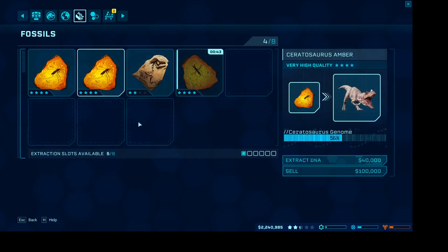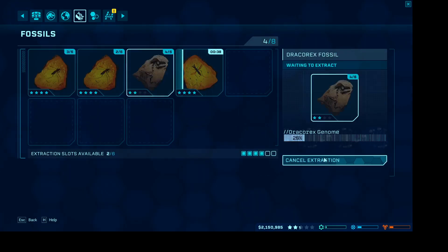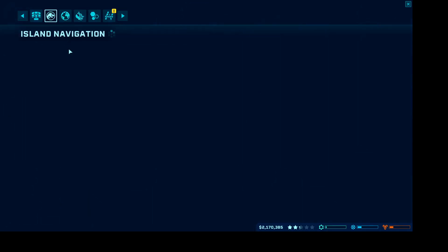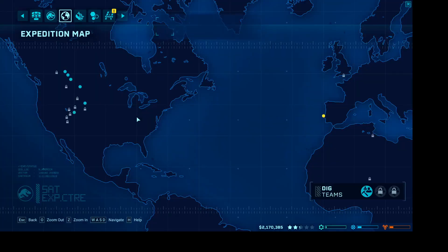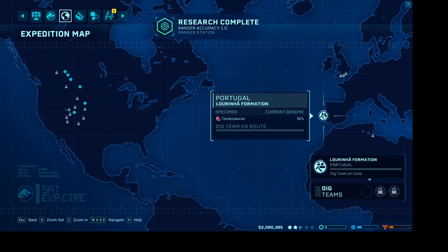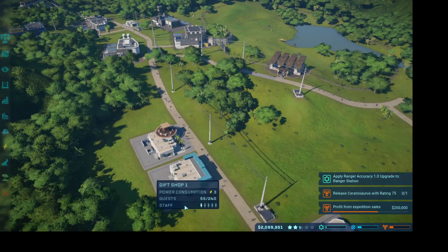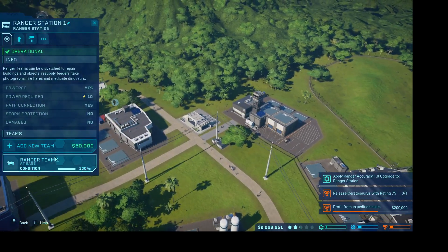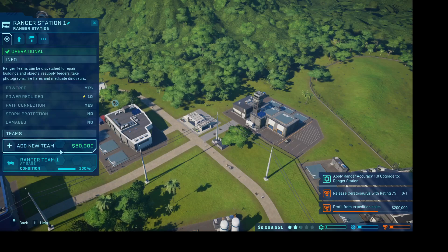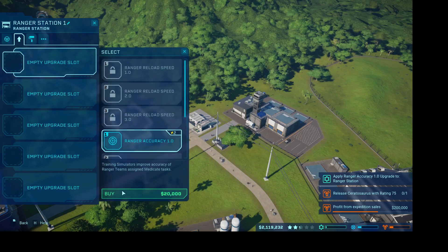I want to start extracting these four-star fossils because there's no way I'm selling them. Wrong button. My ranger team is over here. I like my ranger team being over here - I feel like for now it's a better distance.